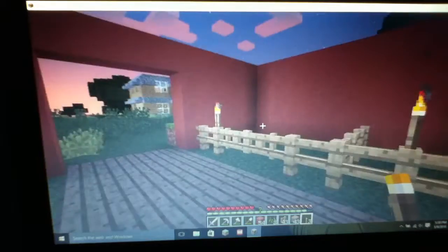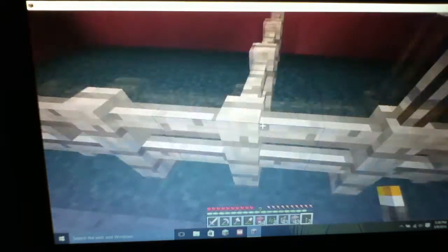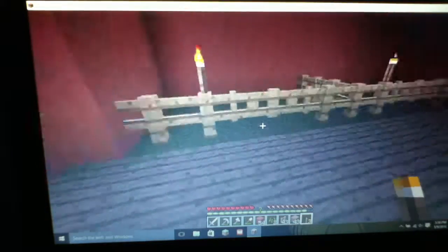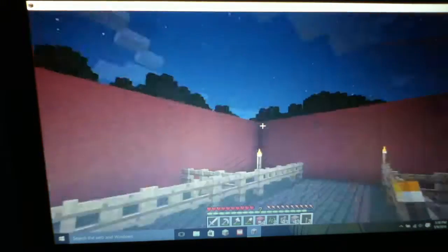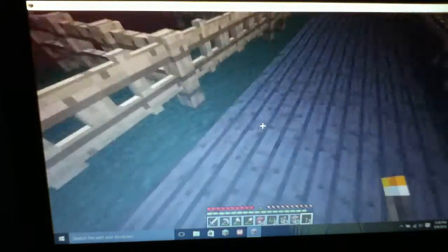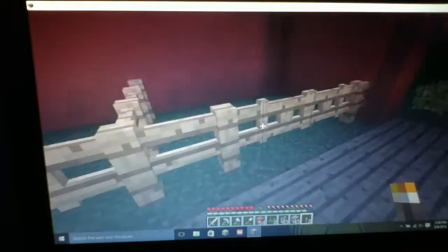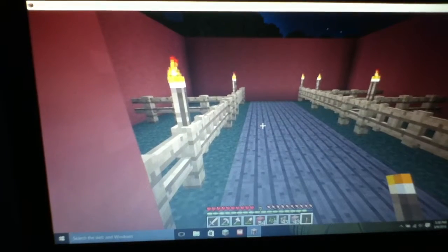Wait, what's going on? Only the fences are lighting up — that's really creepy. But I do really like the look of it. Please keep this glitch. The wood looks like a purple color — it's so pretty. It's so beautiful.